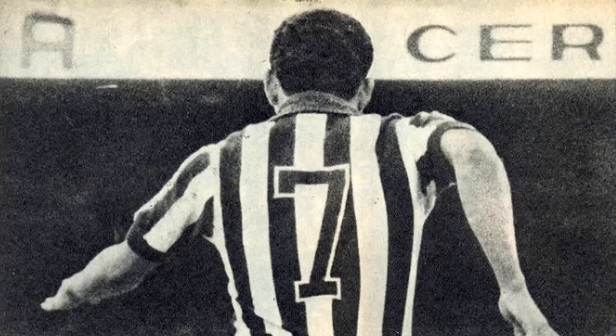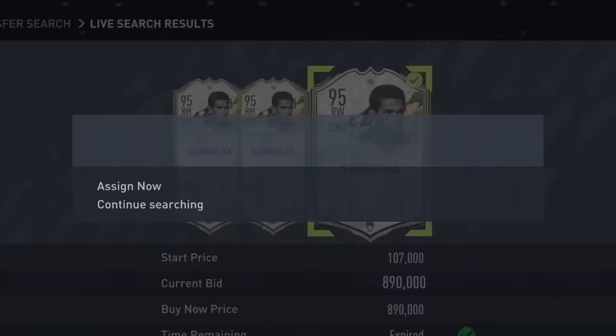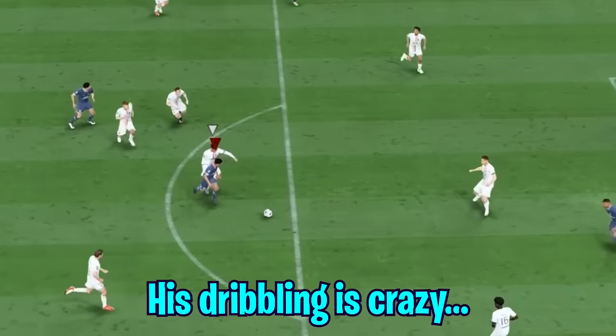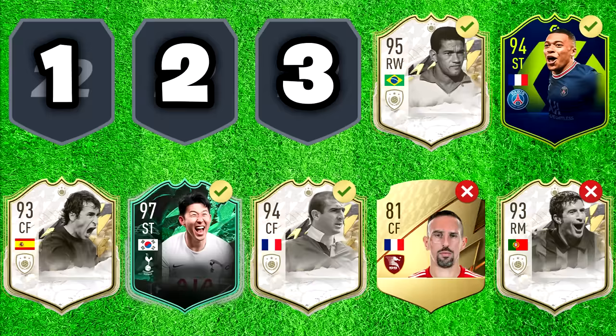Our next player is a little — actually a huge amount of time before me. Regarded as one of the best dribblers to ever exist, Garrincha was a number seven, and he does have this lovely Moments icon card which is actually only 900,000 coins. He's been known for his dribbling, so it's only fair we do a challenge around that. I have to dribble around two players and score a goal with two opportunities. His stats don't lie — his dribbling is crazy.